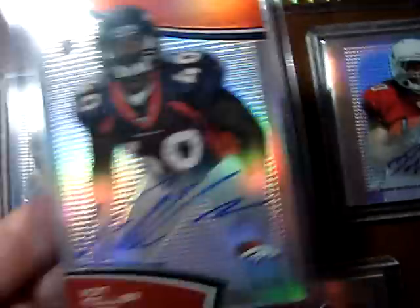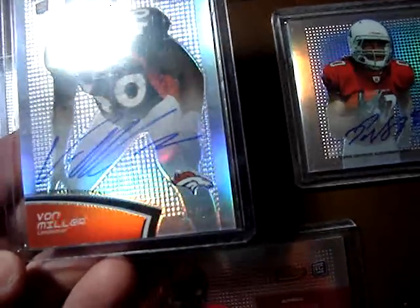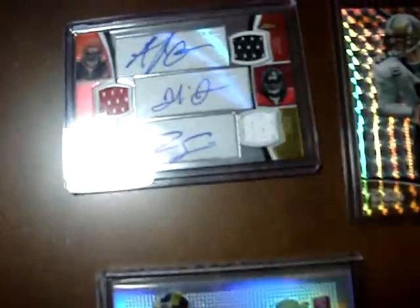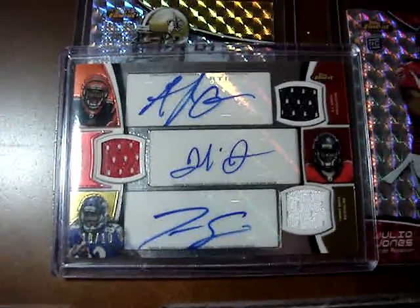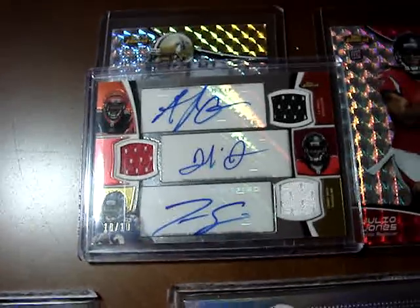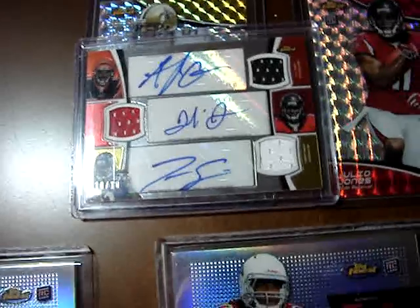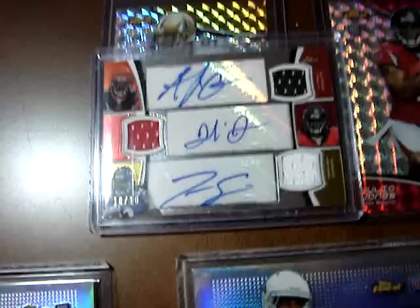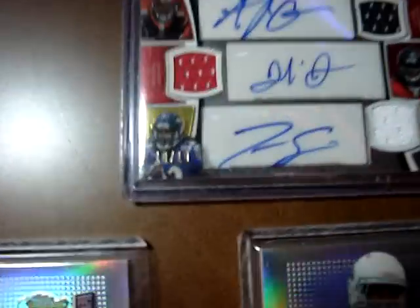And I'm saving the best for last. This is Vaughn Miller, caught out of the SP, $16 to $30. And here's the big boy right here — move it out of the light so y'all can see it. That's AJ Green, Julio Jones, and Torrey Smith Triple Auto Relic. Didn't even know these things were in here, and that's a 10 out of 10.